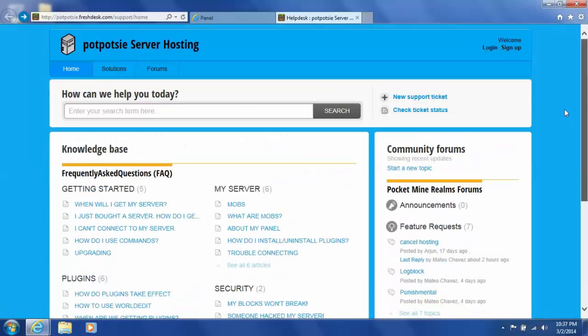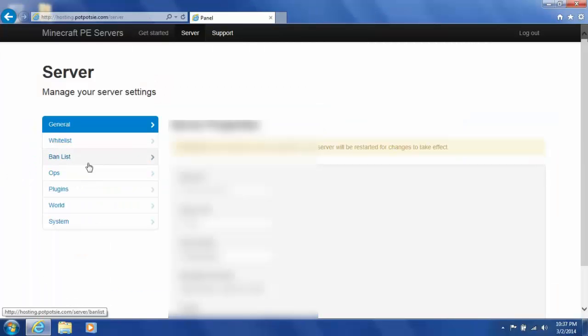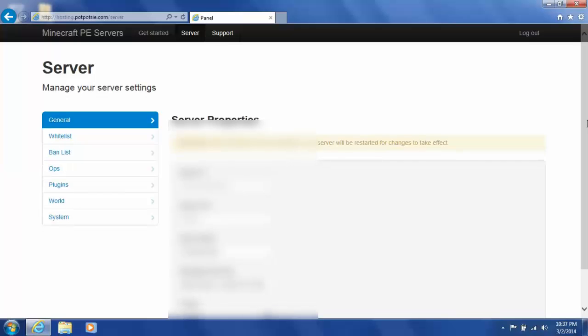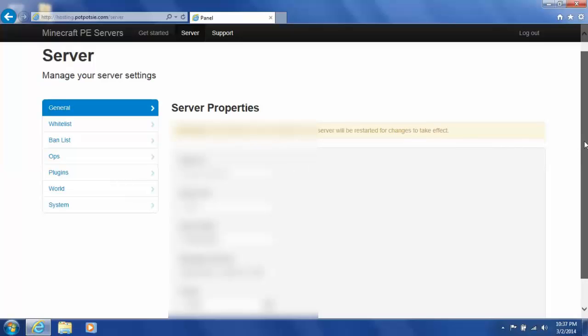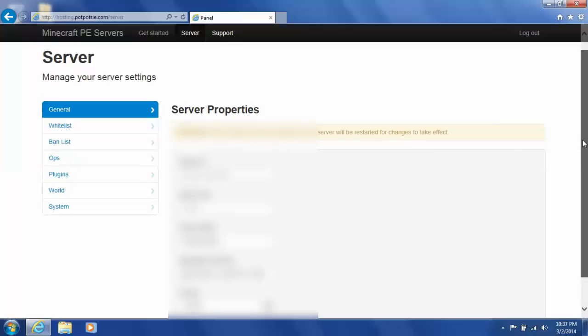Any questions about Minecraft servers from this site — just come here. Thanks for watching. All you have to do to get on your server is go to your server IP, which is right under 'Server IP' in General — I blurred it out. Thanks for watching, please check out any of my other videos, subscribe, comment, like. Peace.